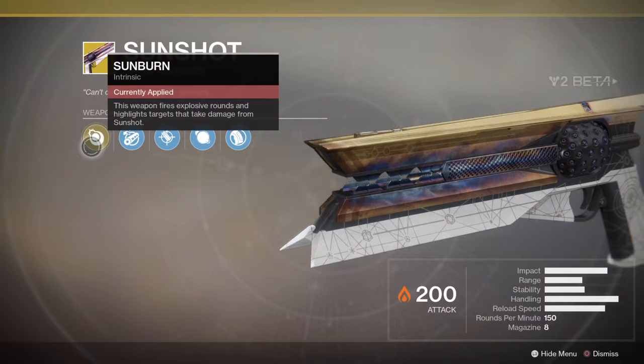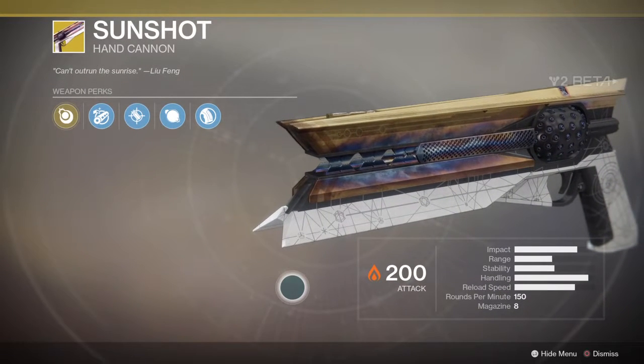Its intrinsic weapon perk means this weapon fires explosive rounds and highlights targets that take damage from Sunshot. I don't generally like hand cannons, but this one I can get on with. It's not my favorite weapon, as I haven't had it equipped that long.